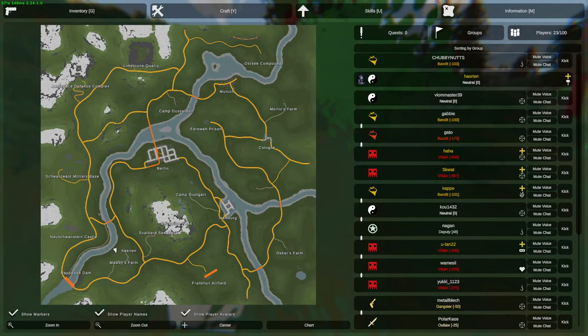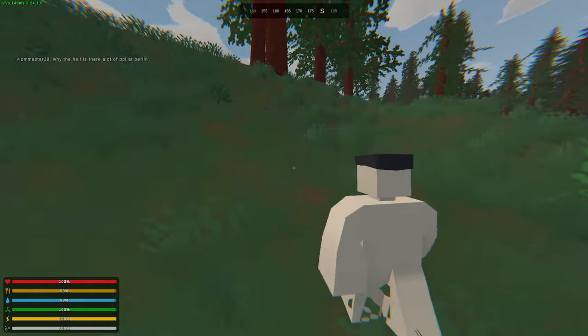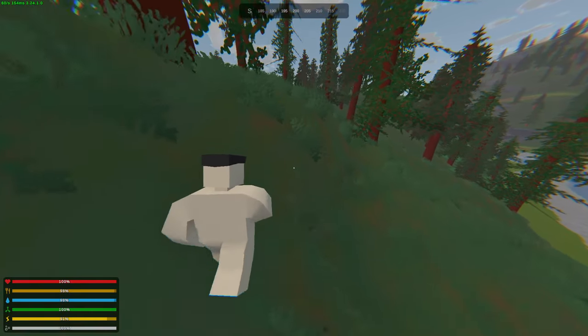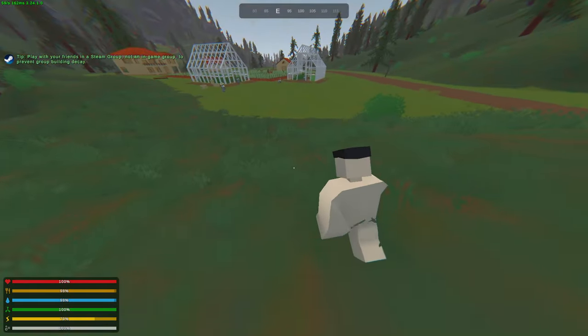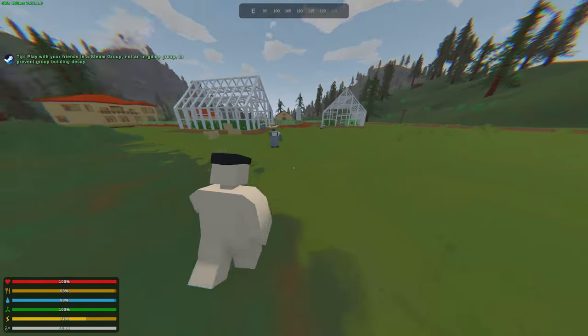Mega zombies do spawn there, it's a great place for a horde beacon, and it's close to a farm as well. We'll go there, try to get ourselves a chainsaw and some clothes for a bed, and then head over to the dam and keep looting. Solo videos are the most entertaining in my opinion — just let me know. We're gonna loot the farm first. Let's hope we get a chainsaw first try, or an axe — something to chop down trees with.